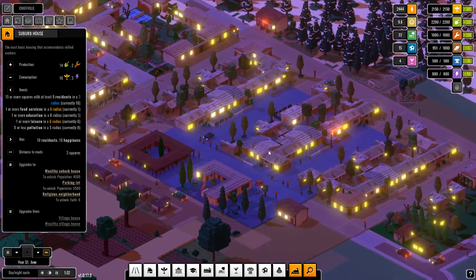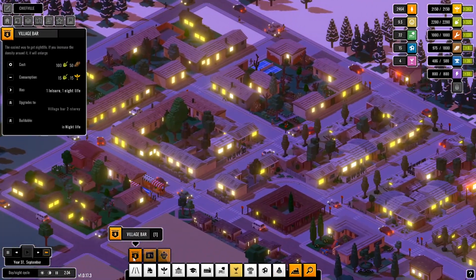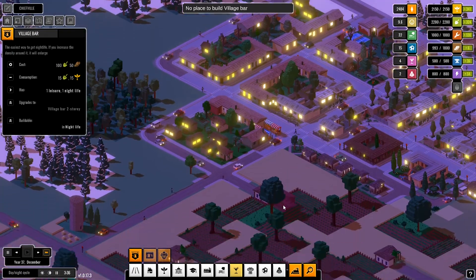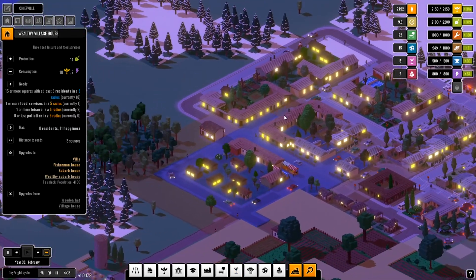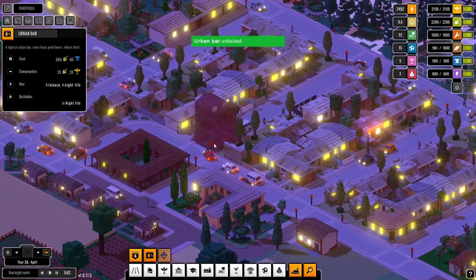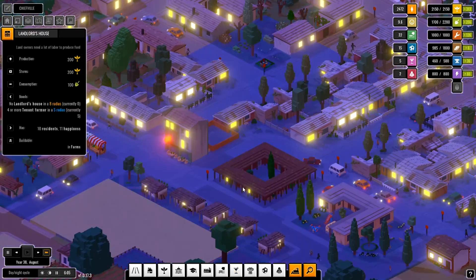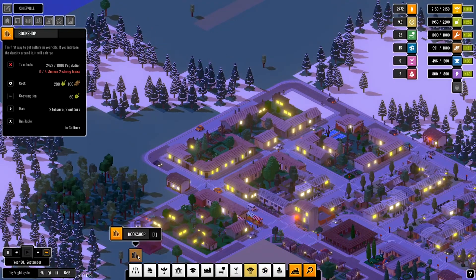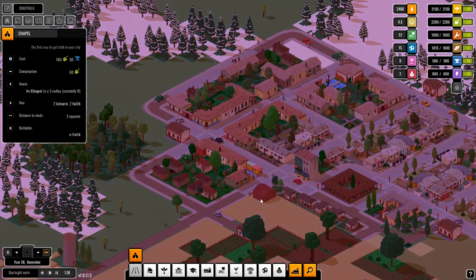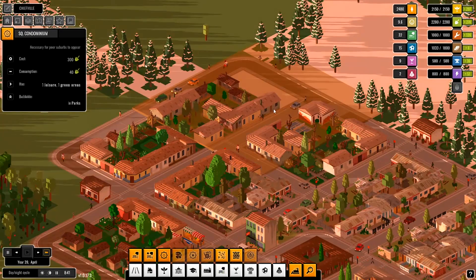We need more electricity — water mill, perfect. Okay so we have now suburb houses. Build a chapel, and we need one more nightlife. Just unlocked the urban bar, and I'm gonna build that right over there. Some more nightlife.